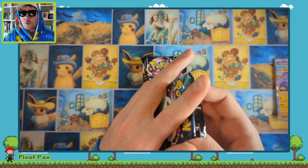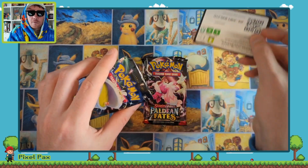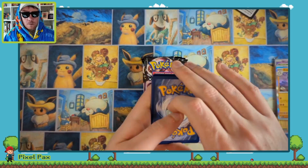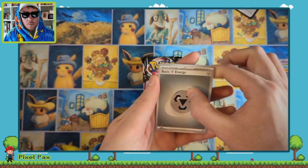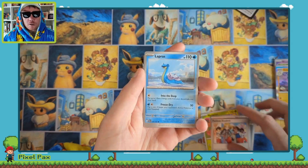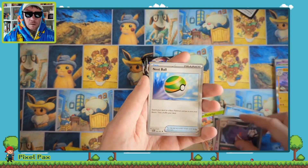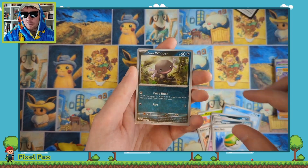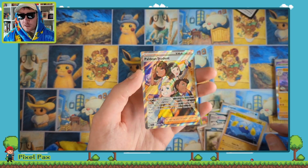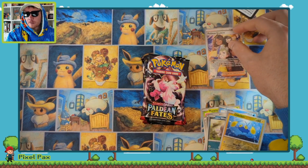Straight into pack number two of the day. A code card for you. Maractus, Paldean Student, Lapras, Scraggy, Gurlia, Gengar, Nespaul, Hawupper, Chinchow — ooh, Paldean Student. We'll get a sleeve dip and pop them right there.